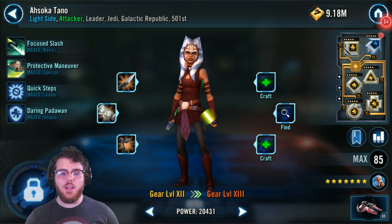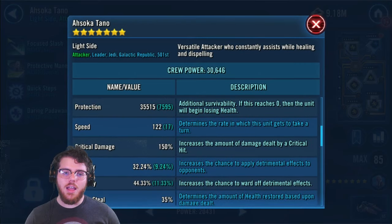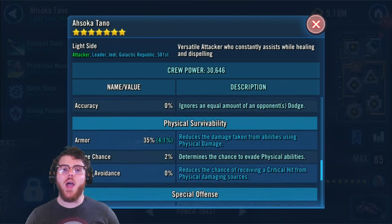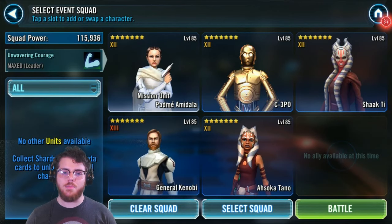Ahsoka is my fifth character. I've got the old gear 12 on her. I gave her 35k health but only 122 speed — I tried to make her as slow as I could. That is so that she can go after the Jordeka's first turn, which I'll show you once we get into the map.